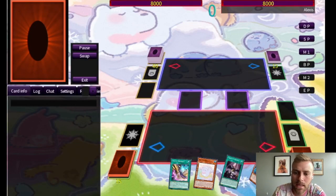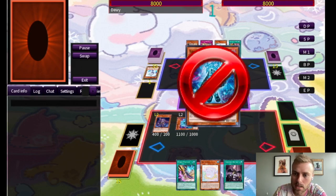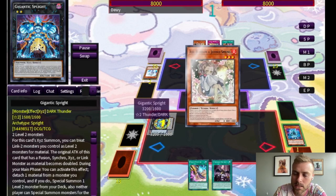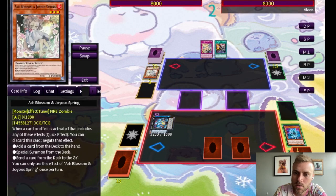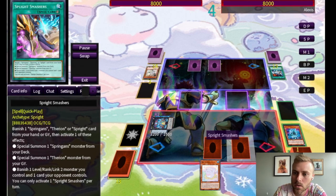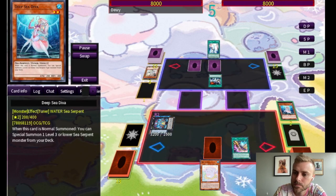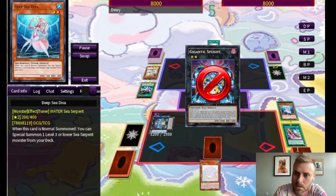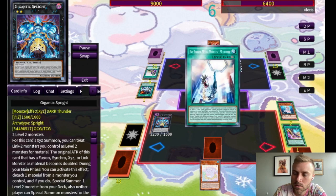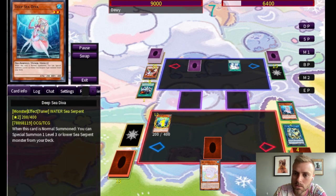And here's a game versus Striker where we get hand trapped three times and still win. Part of the problem in Striker is that if you open three hand traps, you may not have opened Engine — and they did not. They use one hand trap, then a second, but Plague lets us keep extending. We can keep Plague from being banished by using it as Xyz material. They use Ash on our last hope, but we already got to Smashers. We use D Barrier, which means we can't go into Zeus. They get something that trades with our monster, which is unfortunate, but we have another way to keep moving.